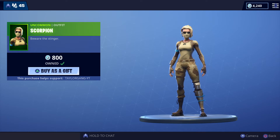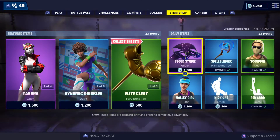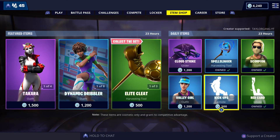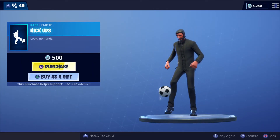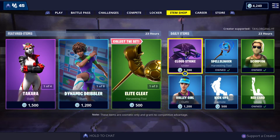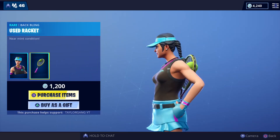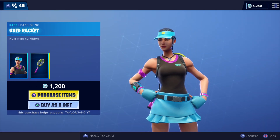The Scorpion skin — definitely a cool skin, was gifted to me by an awesome subscriber. Then we have the Red Card for 200 V-Bucks — I love that one. The Kick Ups returns, not too bad of an emote. And last but not least, we have the Volley Girl set — not too bad at all. That's gonna do it, I'll catch you at the next one.